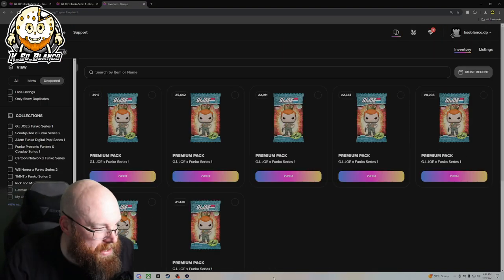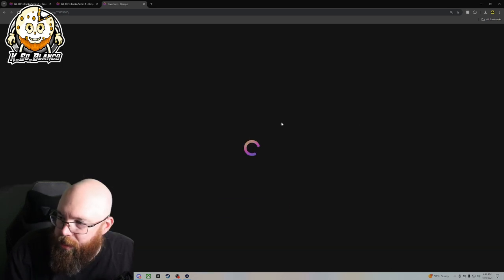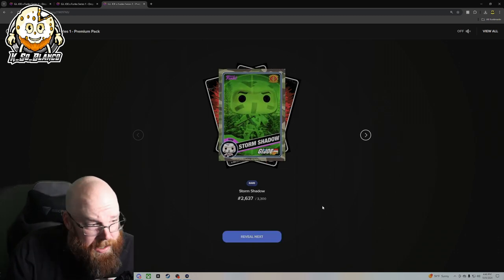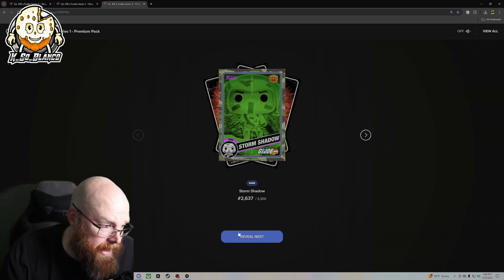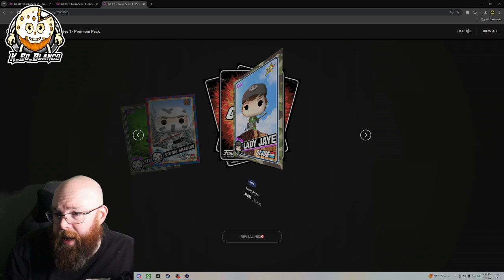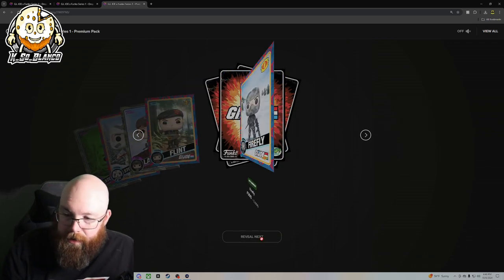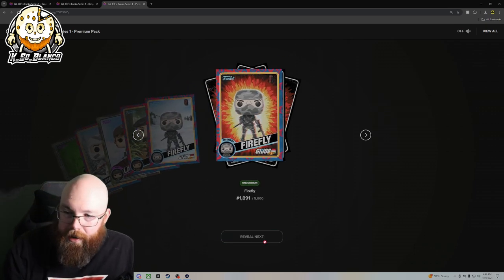It's okay, we have seven more packs that are going to make it up. The next pack we're going to open is 8,038. Don't forget guys, I heard subscribing to the channel does help out in these pack openings, so don't forget to subscribe and hit that like button. All right, continuing on. We got a common Storm Shadow, rare Lady Jane, common Flint, uncommon Firefly, another uncommon Firefly.